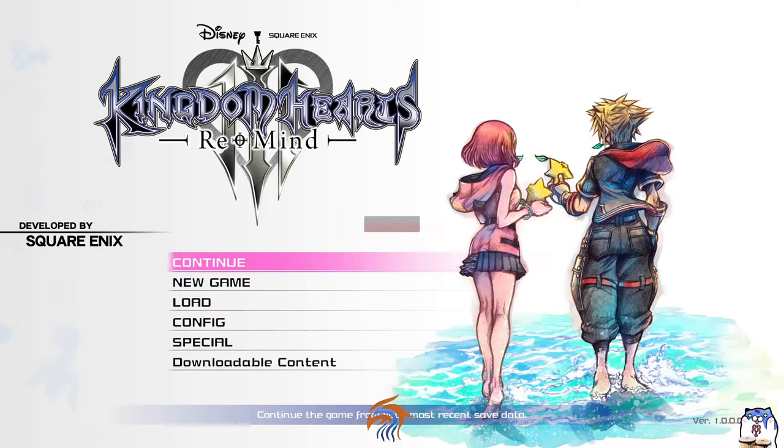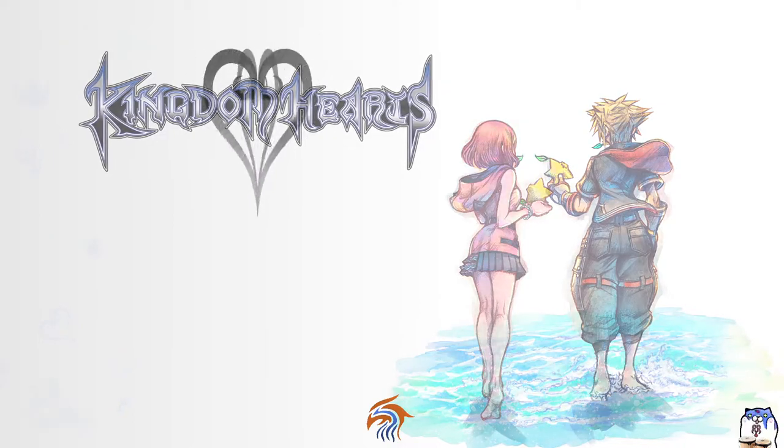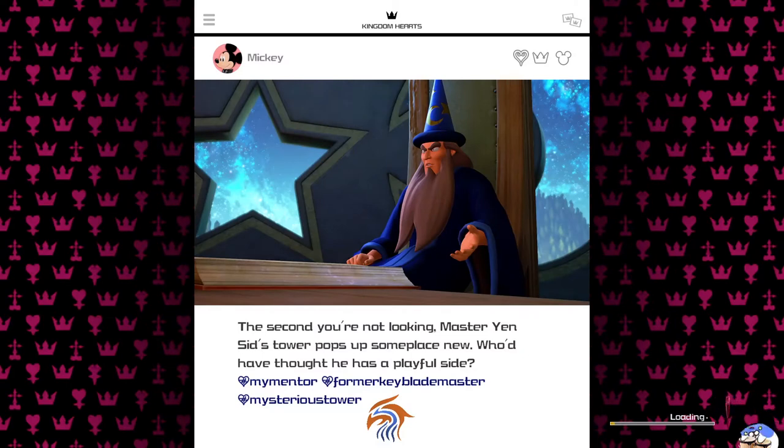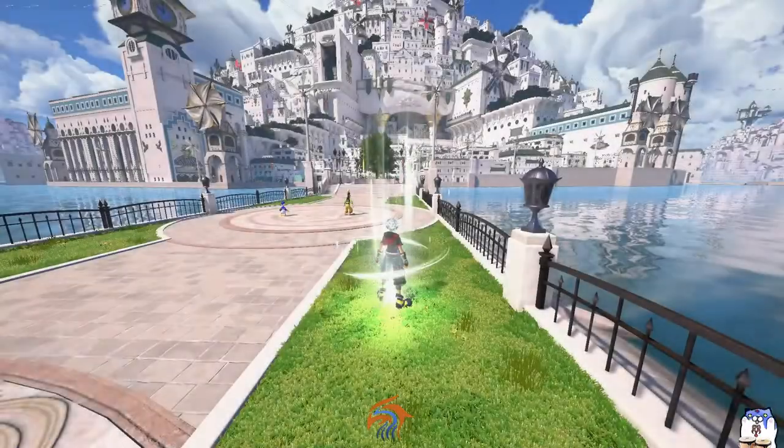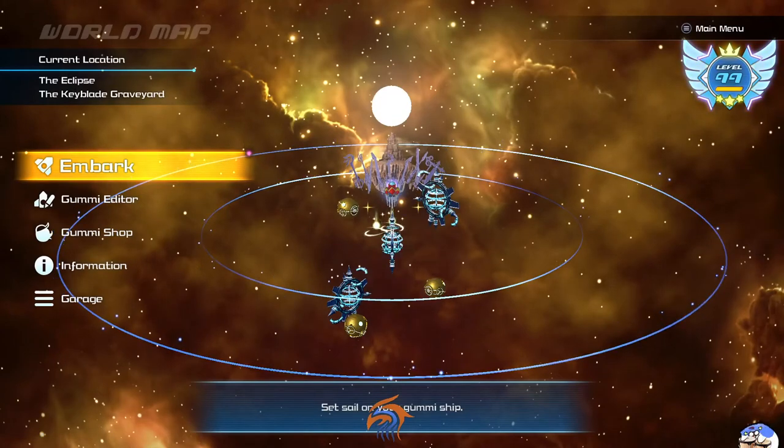All right, so I'm in the game. I've got my save data already completed and you can see from the menu it's just the regular base game — loaded up really simply. I also have a bunch of mods, so in case your game doesn't look like mine, that's why. Going to the world map, you can see this is the regular base game.